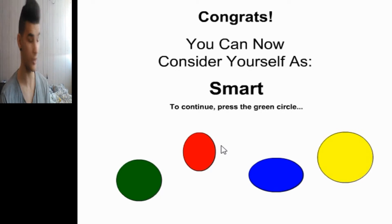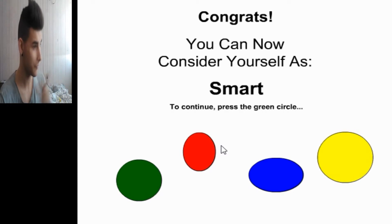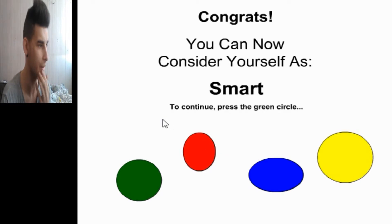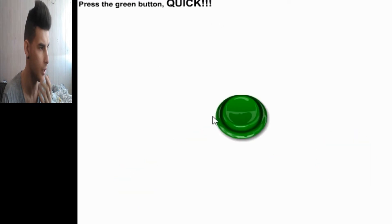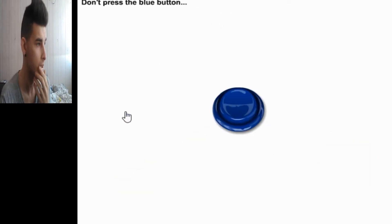You can now consider yourself as smart. I'm smart — I know that already. We are going fine. To continue, press the green circle. Press the blue, then the green buttons — fast! Okay, quick! I did it.